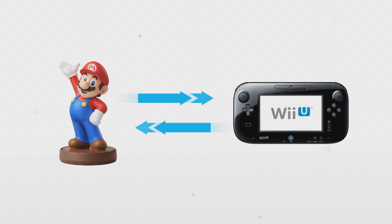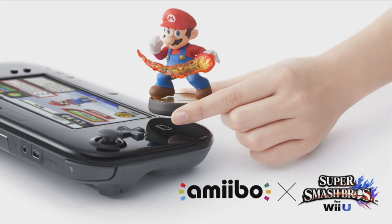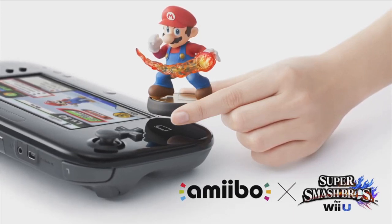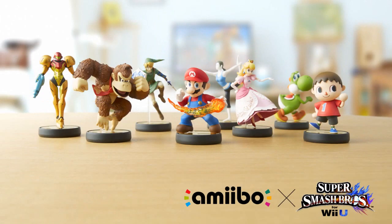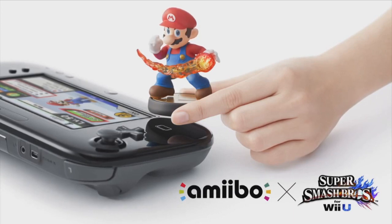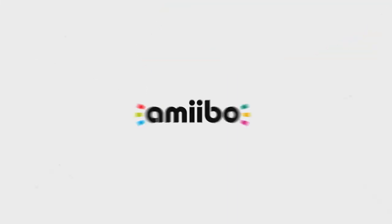Hey guys and welcome to another GameXplain discussion. I'm your host Andre Seegers and this time we're joined by Derek Benner and Ash Paulson to discuss everything amiibo. So let's get started. One of the things Nintendo showed off at E3 are basically little figurines you can scan into your games and have them do different things depending on the game. Nintendo's calling them amiibo.